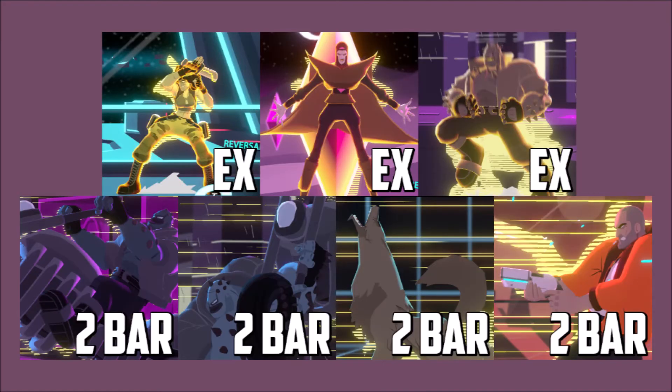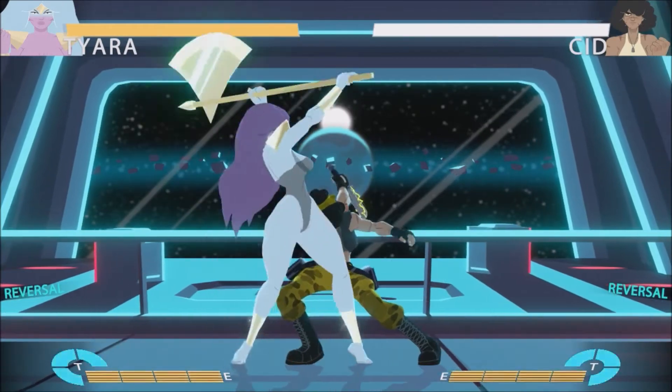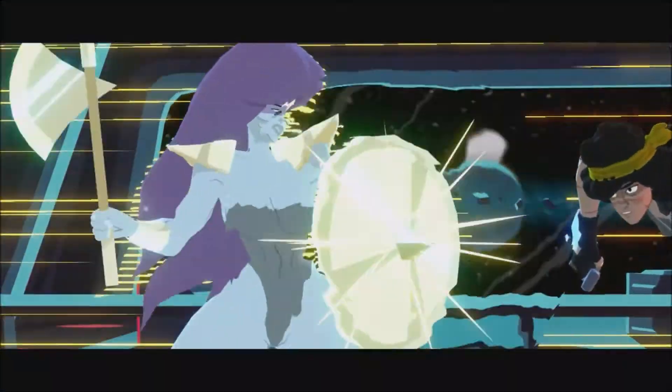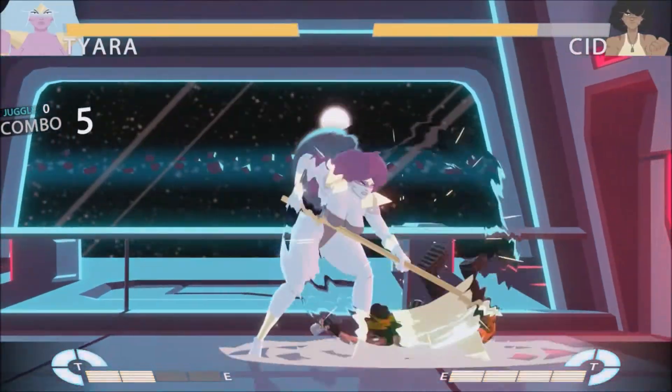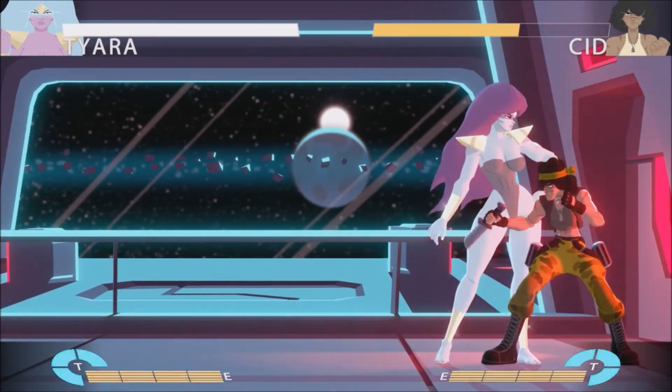How to punish Sid, Gat, and Max's reversals and Max, Dogg, and Roy's two bar supers: Medium chop. This is a similar punish starter to lightchomp. Unlike lightchomp, medium chop lets you pick up the opponent with 2HP, which allows an easy DTC extension into another 2HP for decent damage.